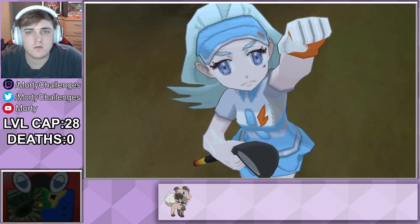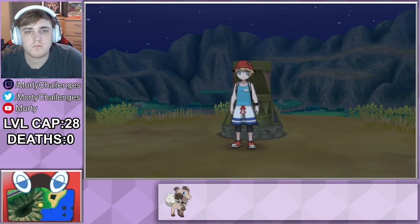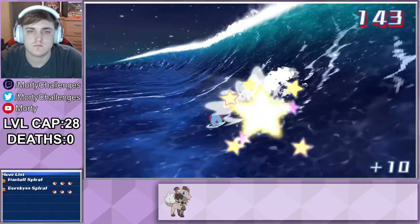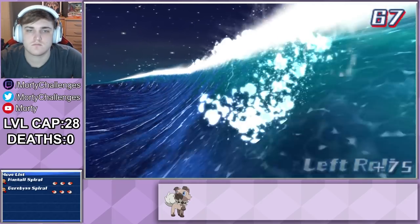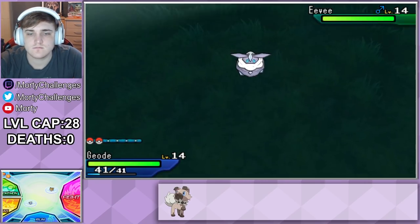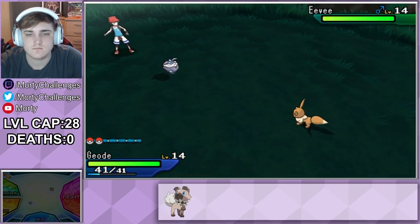We then get a woman who shows us how to dance to use a crystal — yeah, that's a natural thing in this game. I then decide it's time to take up some surfing on a Mantine and obviously I'm a natural. After that, we can run into an Eevee. What do you mean it doesn't have a Rock-type evolution? It's supposed to evolve into everything.